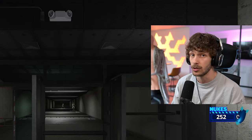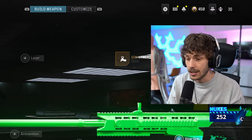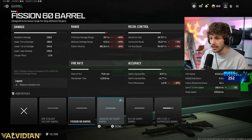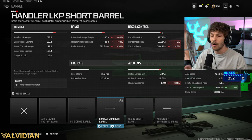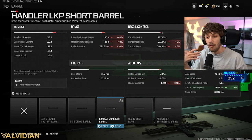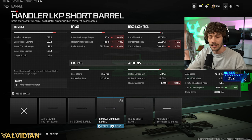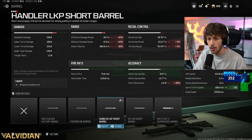The faster rechambering came in clutch in today's gameplay — I got so many feeds. Now, this next part is a must, not personal preference: you need to increase overall mobility so you can quit scope. The LKP short barrel is going to hurt damage range by a lot — we're losing 40 — but you can do everything 15% quicker, including firing after sprinting.